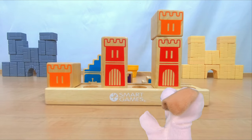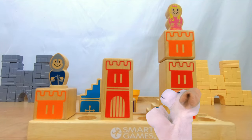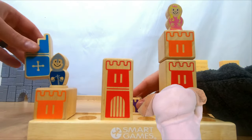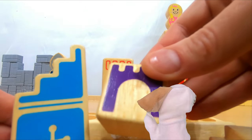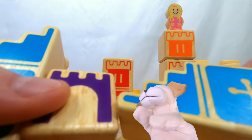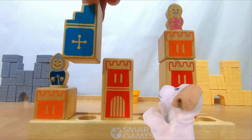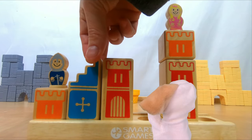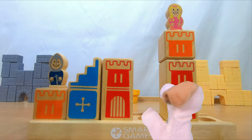Here comes the next one already — it's challenge number 13. Look how high the princess is! This does look a little bit harder, but we've got three blocks to work with: two blue stair blocks and one purple cube. We know how those blue stairs work now, so let's just slide that right in. That looks good — the knight can go right up to that red tower.